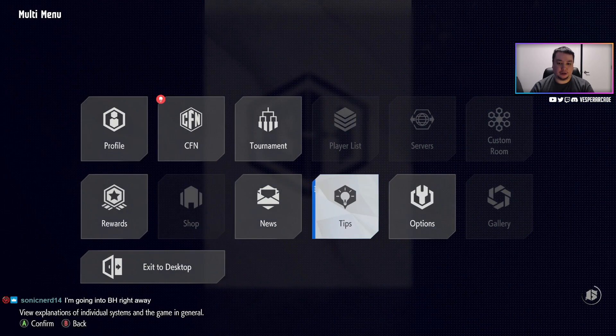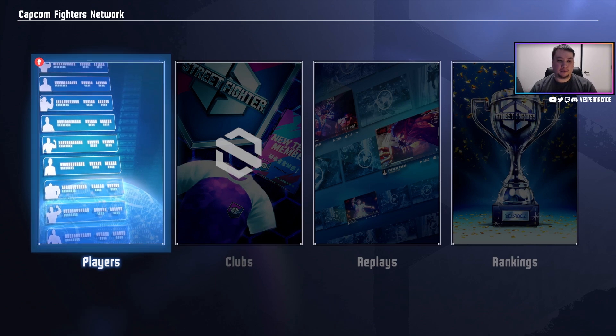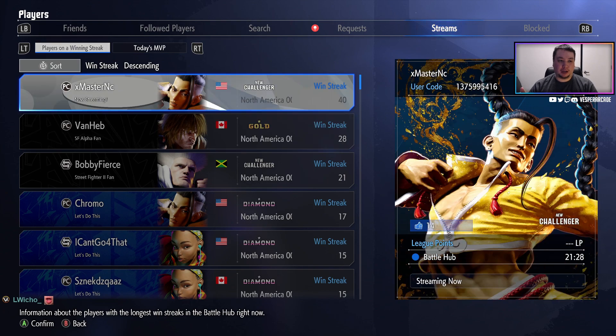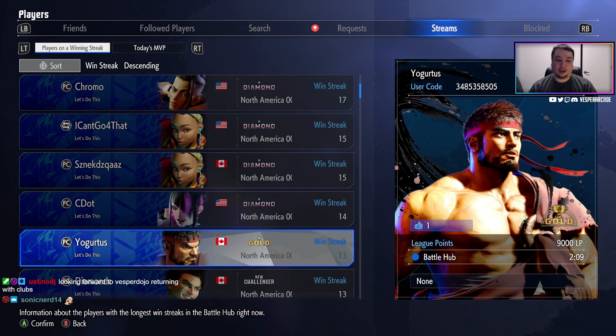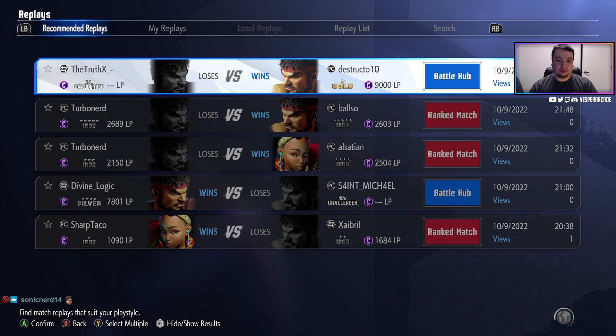The CFN is basically the whole network — it keeps track of all your stats and everything, and it's where you can find players. You have all your players listed, your friends list, people that have tried to add you, your blacklist. It shows what's going on, like people on big win streaks that you can find. There's also a 'Clubs' option that's blanked out, so there seems to be some kind of dojo system. We're really excited for this — hopefully exclusive rooms in the Battle Hub with no member limits.